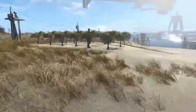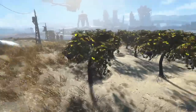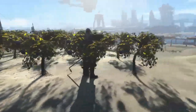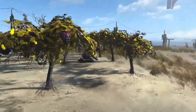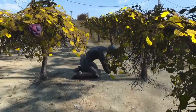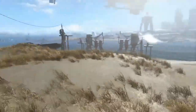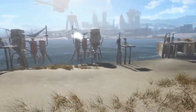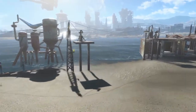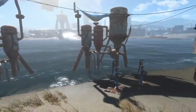All my settlers are growing mutfruit — it is the most efficient food to grow, at one food per plant. I gave them all these coarser outfits; I like to have them all wear the same outfits in the settlement. Looks kind of creepy, but with ballistic weave for added protection. Usually I give them a hat with ballistic weave, but with these settlers I gave them metal helmets.